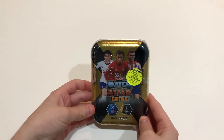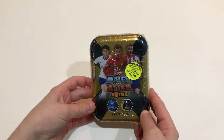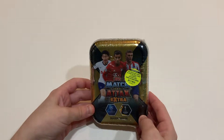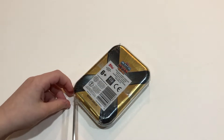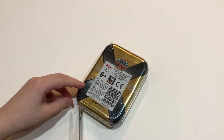Hi guys, welcome back to another Card Bros FC video. Today I'm going to be opening the Match Attacks Extra Mini 10. In this 10 there's 38 regular cards, 6 special 4 cards, and 1 limited edition card. It's going to be either the gold, silver, or bronze Kevin De Bruyne. And it's 45 cards inside.